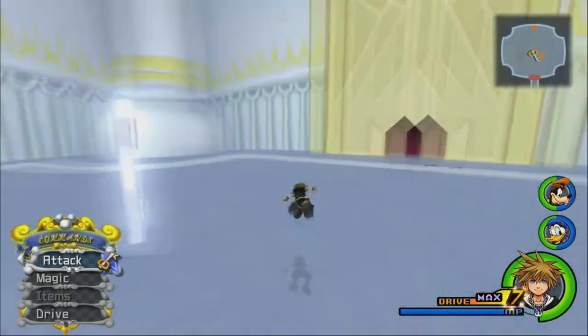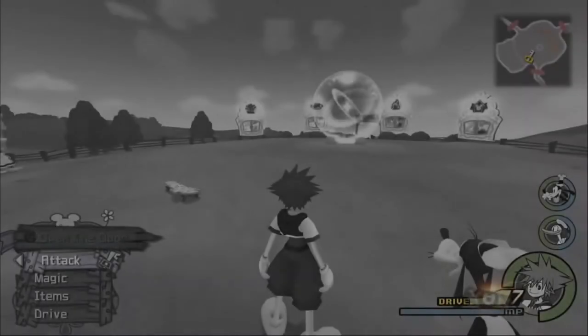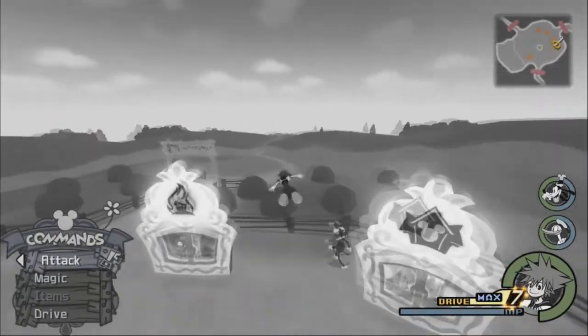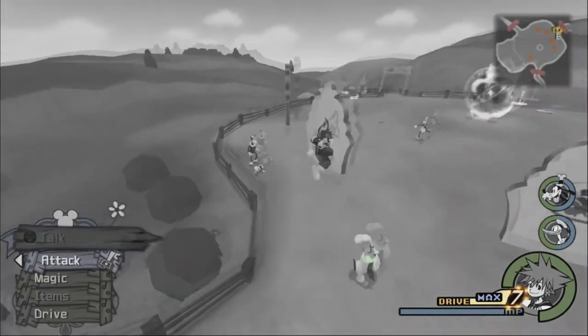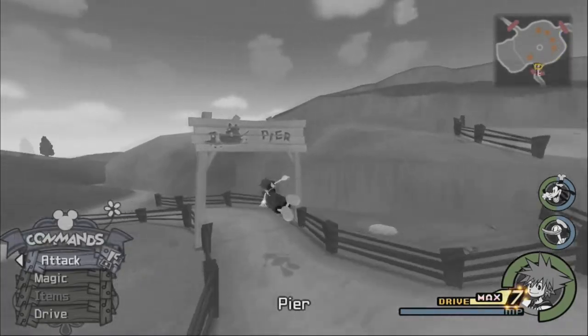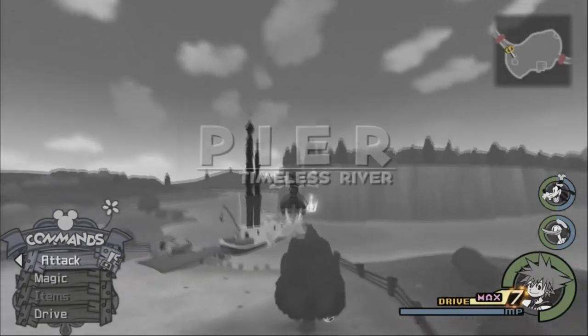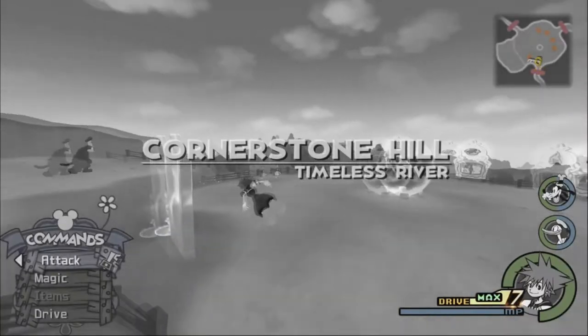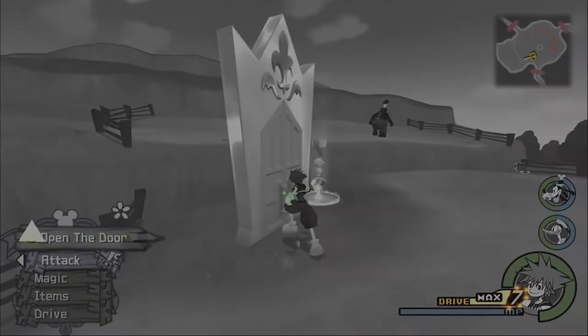We're going back to Timeless River to find that one last puzzle piece. Could it be not that far away? Not Mickey's house - the pier. Yep, that's what I thought - it's above the tree. Duality puzzle piece. Thanks Timeless River, you've been a pal.